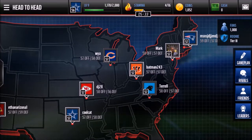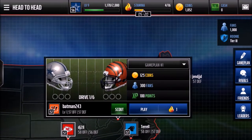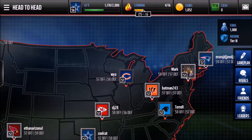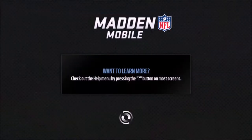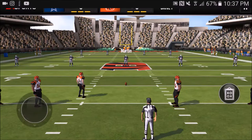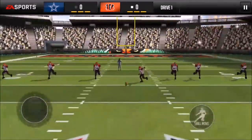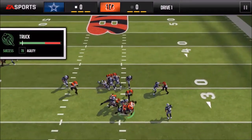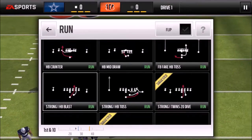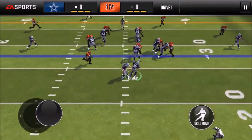For head-to-head strategy, you're not gonna want to choose a team with high offense and low defense. You always want to find the lowest offense you can — the lowest right now is 57. Then after you find the lowest offense, find the lowest defense. You really want to play against a weak offense because the difference between a 57 and 60 defense isn't drastic, but a 57 versus 58 offense matters because of different players.